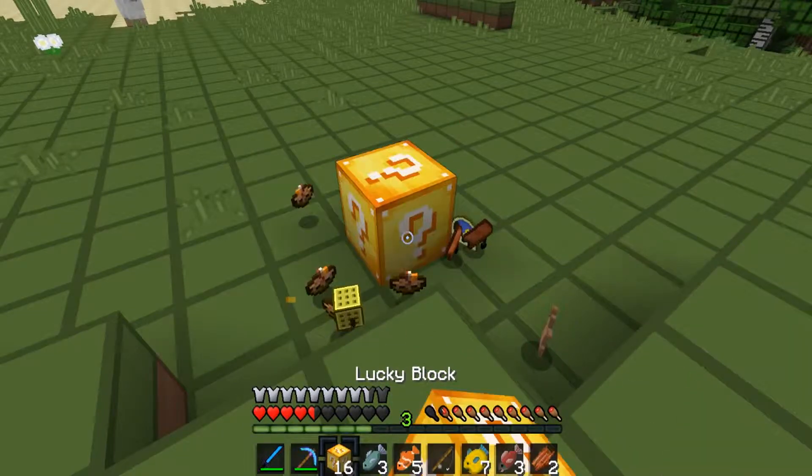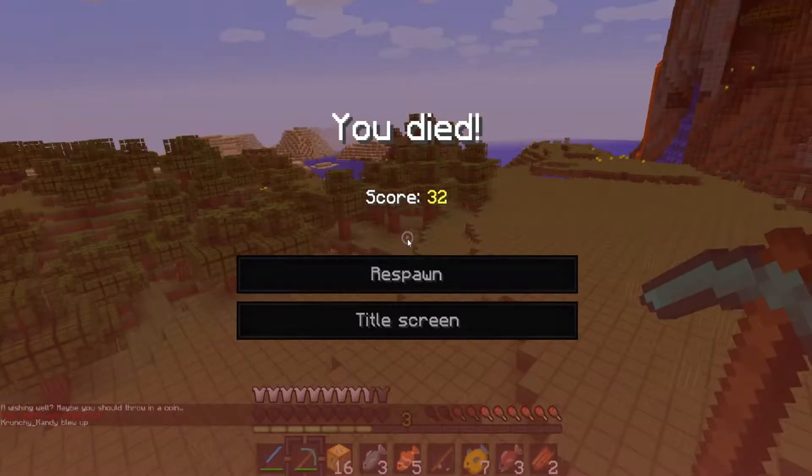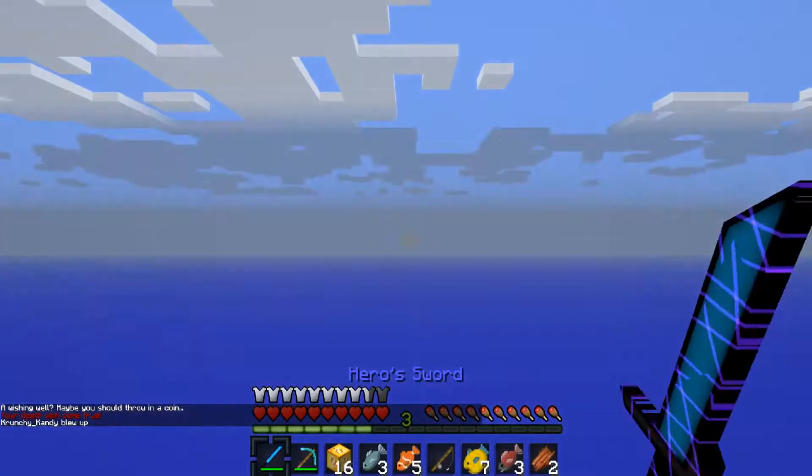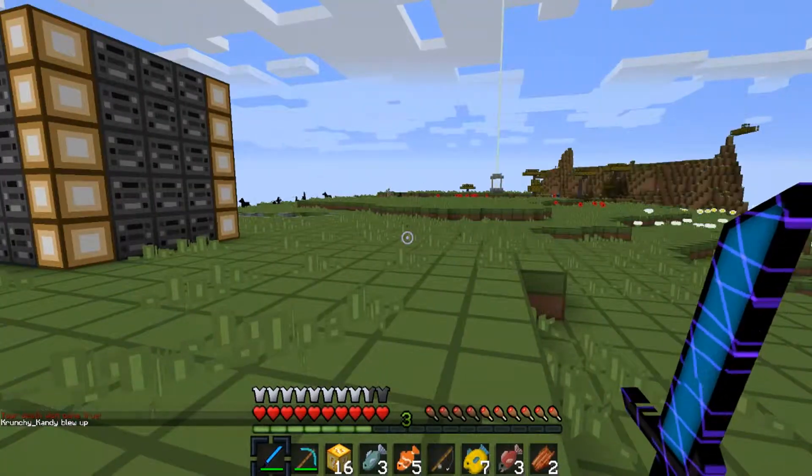We also got sponge, saddles, soup, and a clock. Then we died. We respawned outside, so we're going to keep breaking lucky blocks and then head back to our base area.